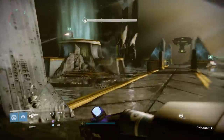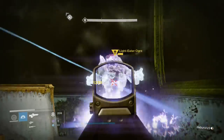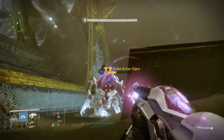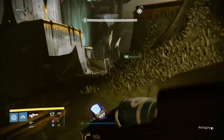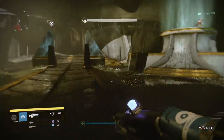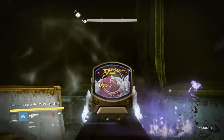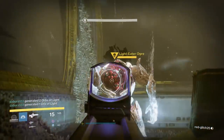Once your team members jump on their platforms, light-eating ogres will spawn right next to each platform. It is very important to take these out as soon as possible, because when you kill them they drop a bomb. These bombs are used to do damage to Oryx, but all bombs must be detonated at the same time. If someone detonates their bomb by accident by walking into it, they will kill their entire team. This is why you have the DPS and the fourth platformer running between the ogres — to help take them out and keep the bombs far from where you're fighting.